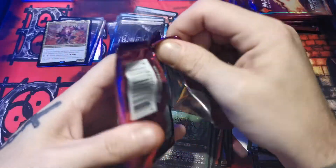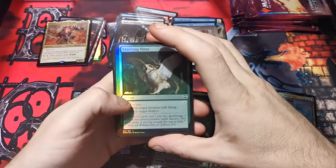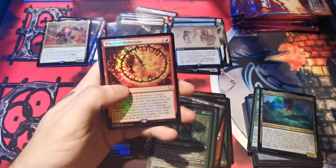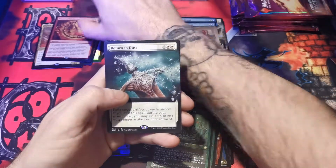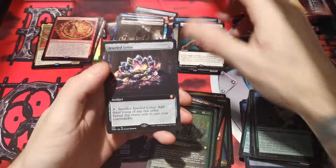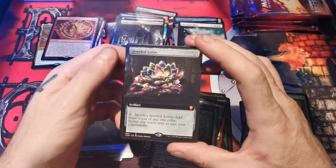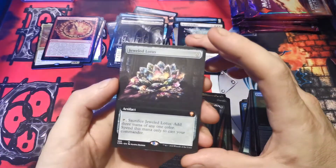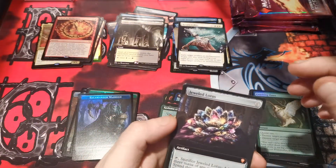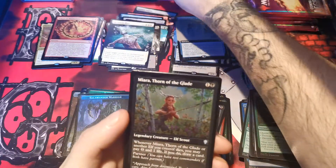High — I swear I'm sweating bullets over here! What do we got? Very nice, foil wheel of misfortune, excellent, return to dust — oh there we go, Jeweled Lotus! It's non-foil but I don't care! Oh yeah boy! Oh yes yes yes yes yes yes! Oh man, you're going right there.